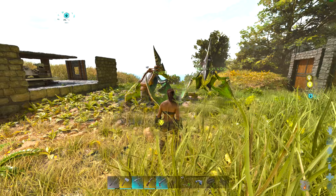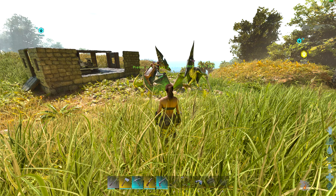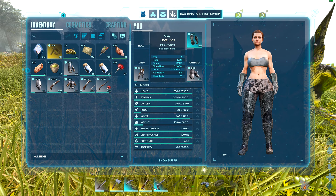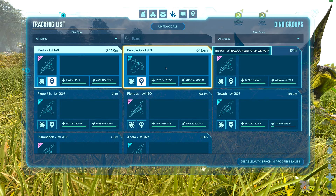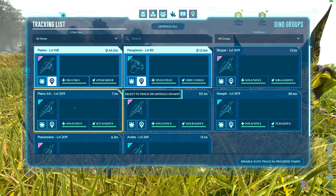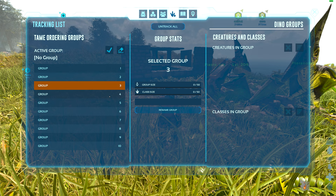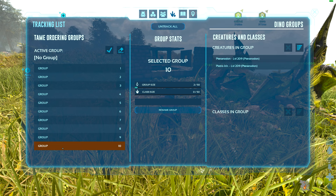What a lot of people got confused about in Survival Ascended is how do you select those ordering groups, because in Survival Evolved you could just go to this menu and there they were — you could just select a group there. But in Survival Ascended that menu is the dino tracking list. What a lot of people did not notice — and I have to say it's a pretty bad UI decision — is you can click on the top right here to Dino Groups, and there is the good old dino group menu. We can also see that in group 10 are those two Pteranodons I put in there, my two breeders.